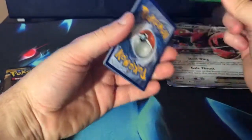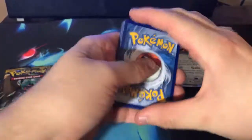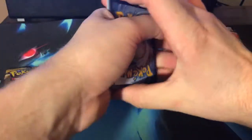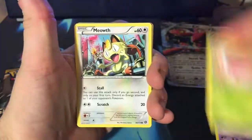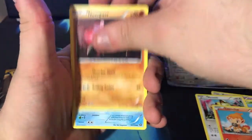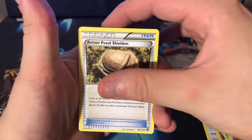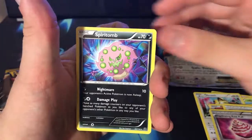Now Steam Siege. I'm starting to think I know why these boxes are so cheap — they have no hits on them. We got Litwick, Hoopa, Meowth, Chimchar, Nosepass, Dawat, Bravery, Armor Fossil, Captivating Pokepuff, and a Spirit Tomb.